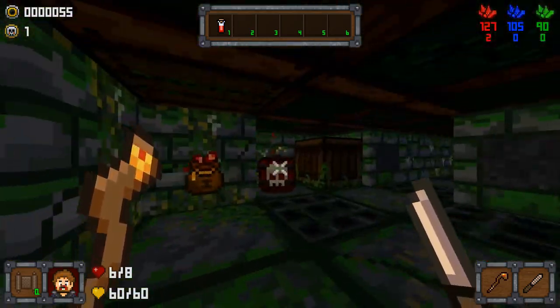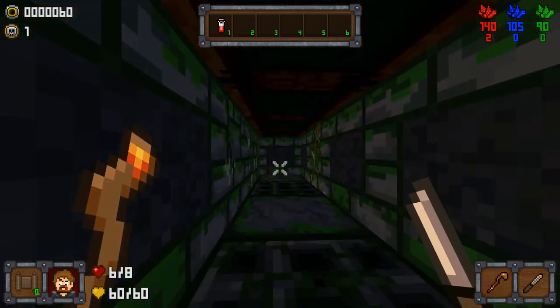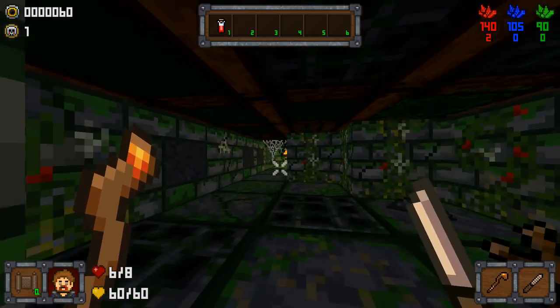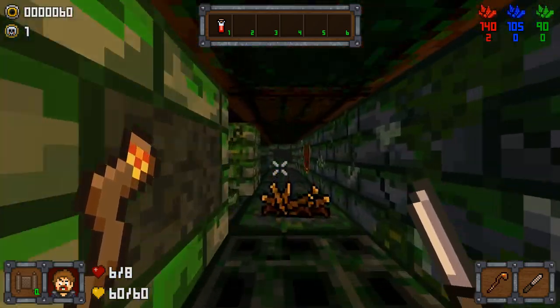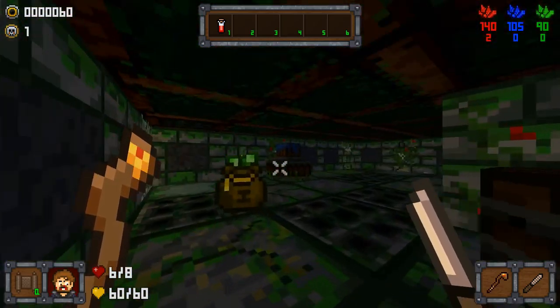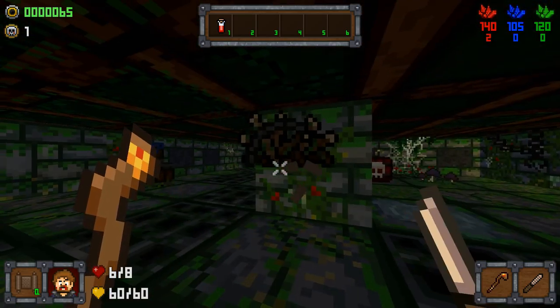What I'm really hoping for is a second staff, so I can swap between the two. That's something I didn't have last game. Being able to swap between two gem types really helps you manage the mana — or manage your gems.